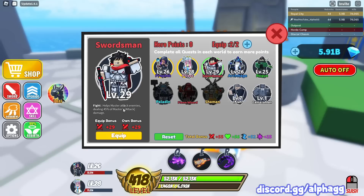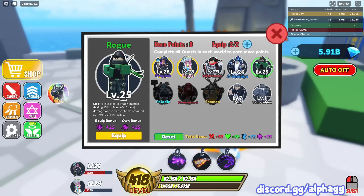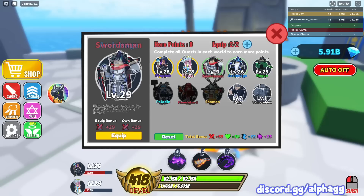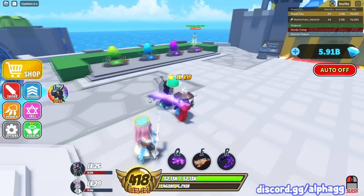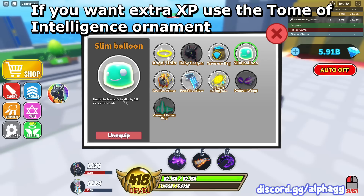There are a lot of small things people don't really know that will increase your stats a lot. Over here are the heroes - you get an equip bonus and an own bonus, and every time you level a hero up, both of these stats go up. So even heroes you're not using will give you extra critical points, speed points, and damage points. You definitely want to level up all the heroes you can get.